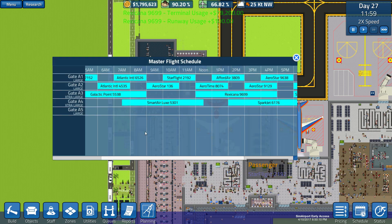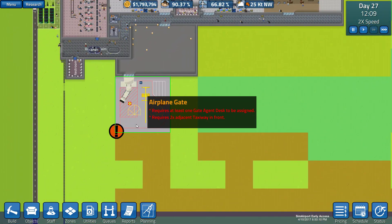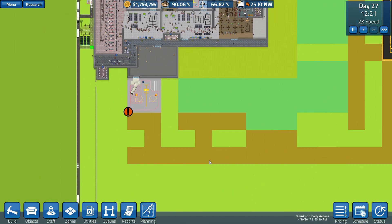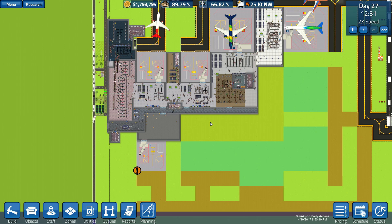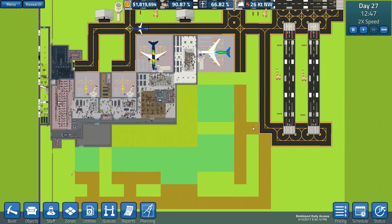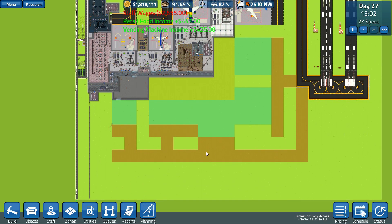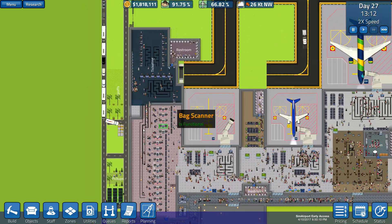We've got our fifth gate — it's not in use yet, but it's down there. As a matter of fact, I'm going to dismantle it because it's going to be a while before we get to use that. I don't know what I was thinking building this area out, because we have to build a lot of tarmac to be able to use that gate. It's not that we won't be able to afford it, but it's going to be a while before we get to that.